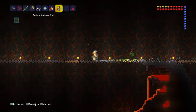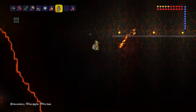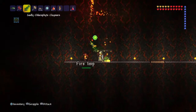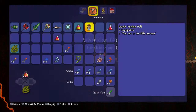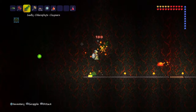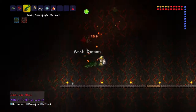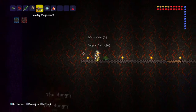This is just a tutorial on how to do it. We've reached the end of the path — as you can see there's lava straight below us, and that's what you want. You need to throw the Guide Voodoo Doll directly into the lava. When it does, you'll sacrifice your Guide and the Wall of Flesh has awoken. The guide was slain — okay, here he comes. This is the Wall of Flesh.